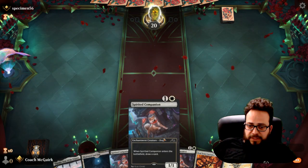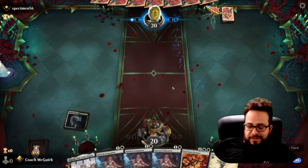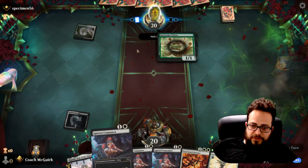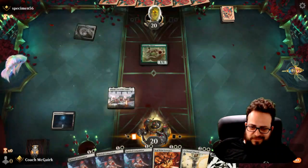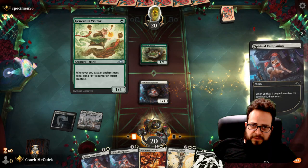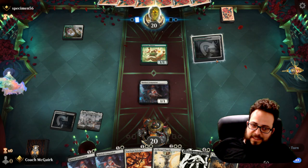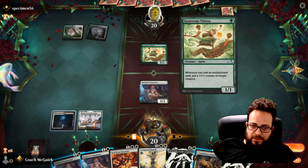Utility creature, utility creature, utility creature. Between the three of those, I should get more mana. This isn't ideal — I would prefer to have choices with other utility creatures. Knowing now that I'm going against Generous Visitor, Temporary Lockdown is the card that we absolutely want.